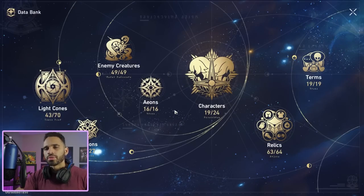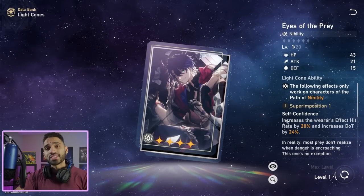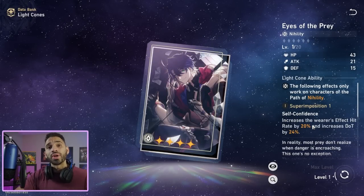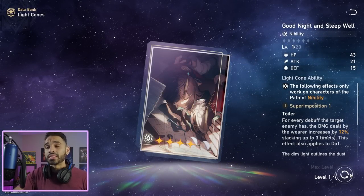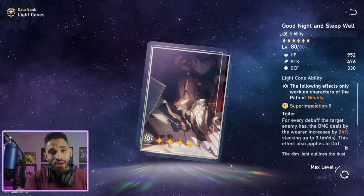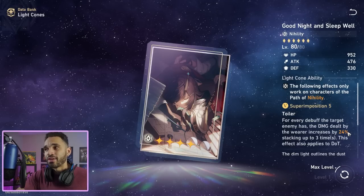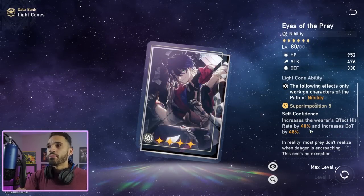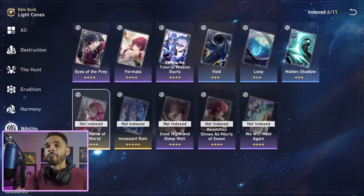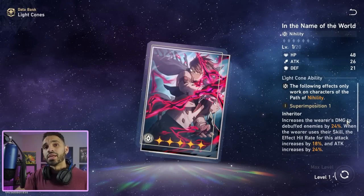For light cones, the prescription: Eyes of the Prey is his best-in-slot — it has effect hit rate AND damage percent bonus, both of which boost DoT damage. If you don't have it, Good Night and Sleep Well is fantastic for damage, though it has no effect hit rate. At R5, it provides up to 72% damage bonus spread across debuffs — absolutely ridiculous. Third option is In the Name of the World. Everything else is mid.